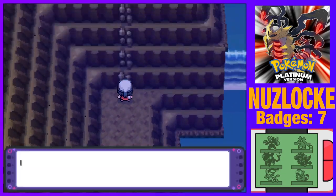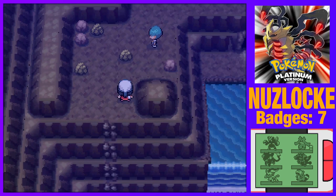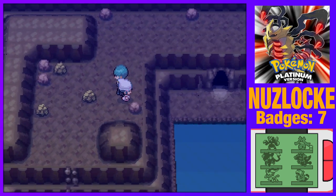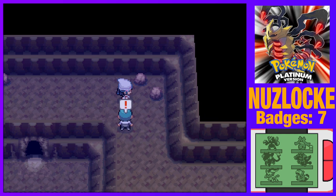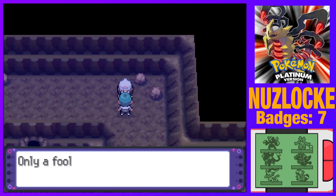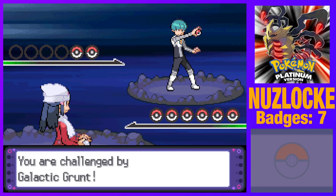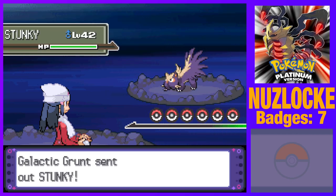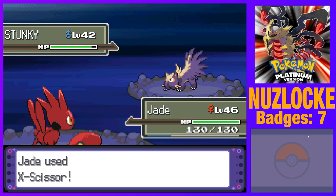There's the cave entrance again. The waterfall leads to — I think that's a Reggie cave! I don't need to fight you here, but I do have to fight this grunt. 'Team Galactic is all powerful — only a fool would show defiance to the mighty Team Galactic.' What do you have that's so mightily mighty? A Stunky. Ceasal, let's X-Scissor that guy. There we go — and it's enough.